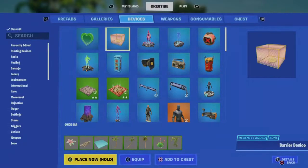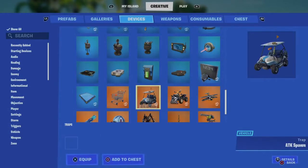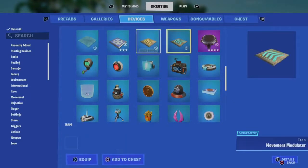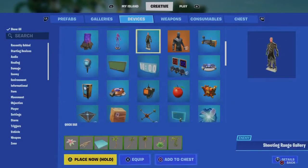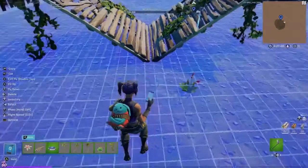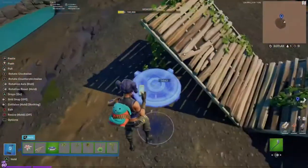Now you're going to go to devices and go down until you see the item spawner. And you're going to place that wherever you want. This is what's going to hold your items.